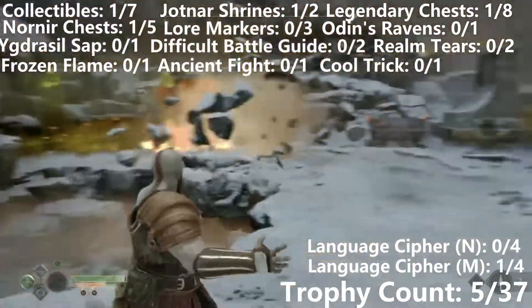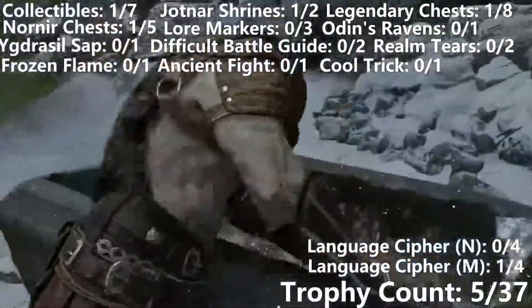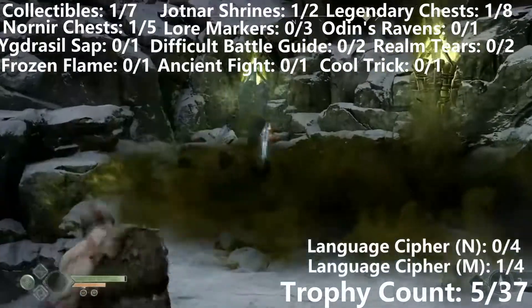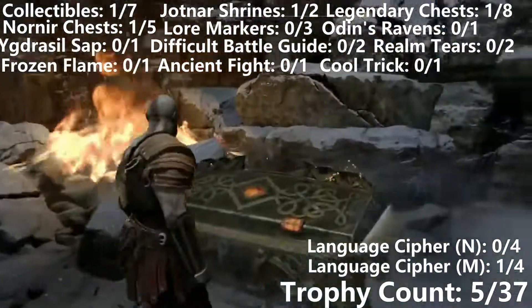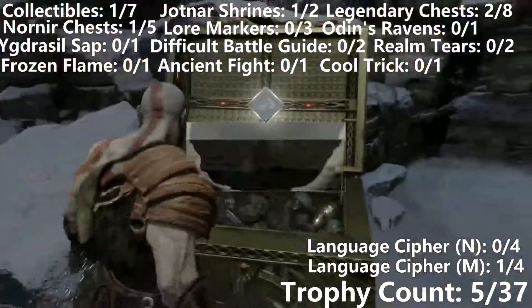Then just over here is going to be another one. If I just freeze this Poison Maker over here, there is another Red Barrel just behind it. Freezing the second one here will allow us to access this legendary chest, which makes two out of eight on this journey.